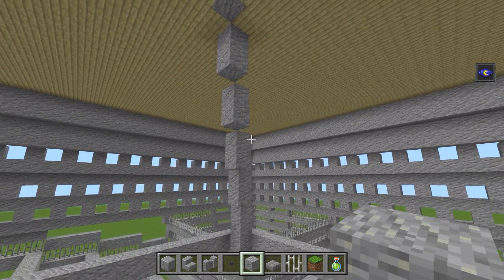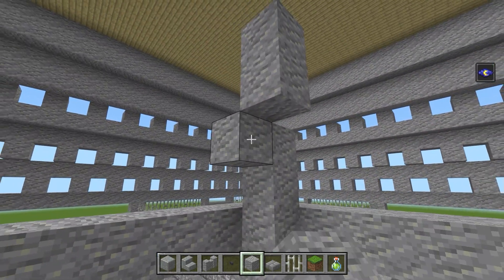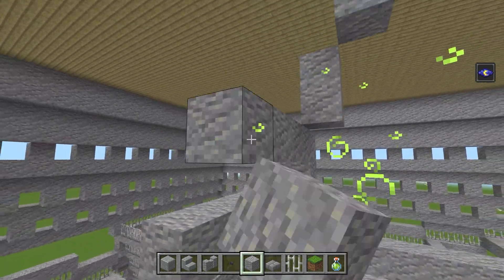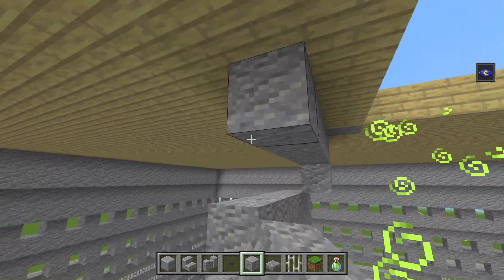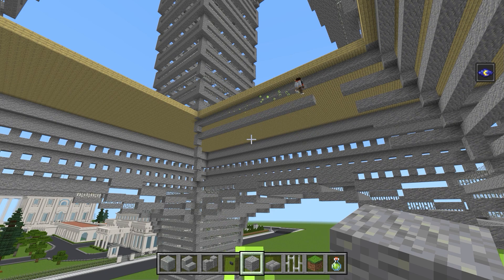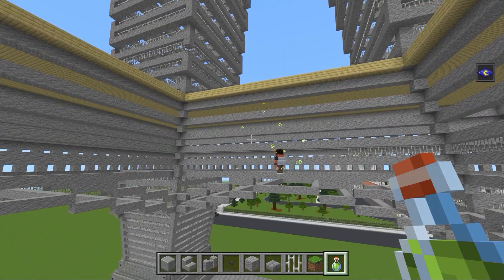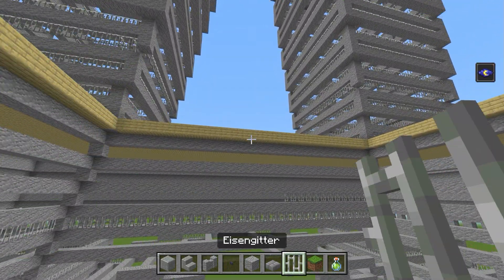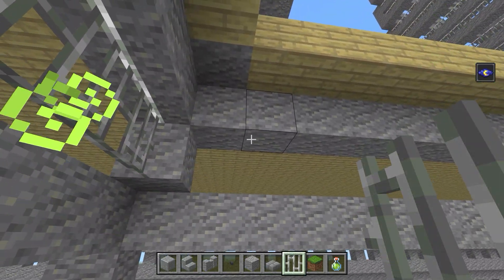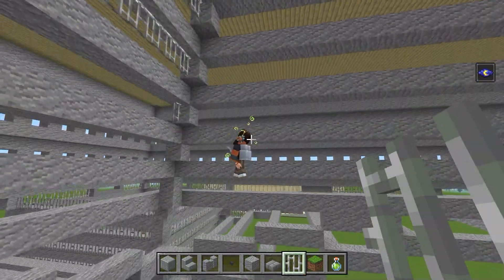Dann bauen wir hier oben die Zweier-Reihen einmal aus — das muss natürlich auch mit Eisengitter zugebaut werden. Von innen: einmal hier eine Reihe hin und einmal dort eine Reihe hin, sodass immer ein Einer entsteht. Das geht immer so weiter bis wir oben angekommen sind — dann passt es perfekt. Das bauen wir dann einmal um den gesamten Eiffelturm herum. Dann werden die Streifen von Block zu Block mit Eisengitter gefüllt — einfach von dort aus nach unten, bis wir wieder unten angekommen sind.